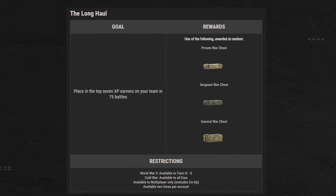Starting off with what I'm currently doing in order to reach that 2000 gold needed for a standard pass: the long haul. Each week you can earn up to 2 war chests by placing top 7 in XP earners on your team 150 times — 75 per war chest. This sounds like a lot of battles, and it is, since it's not guaranteed that you'll get top 7 each game. But unlike what long haul used to be, you don't have to win. So win or loss, if you did better than 8 players on your team, you make progress towards a free war chest.